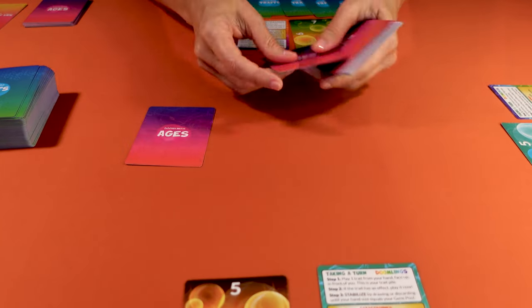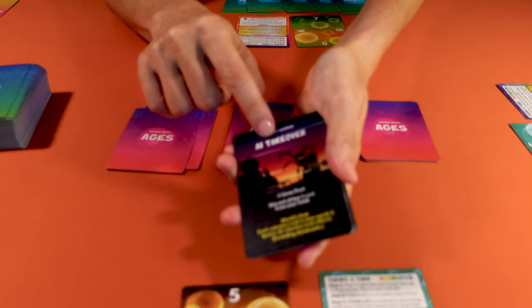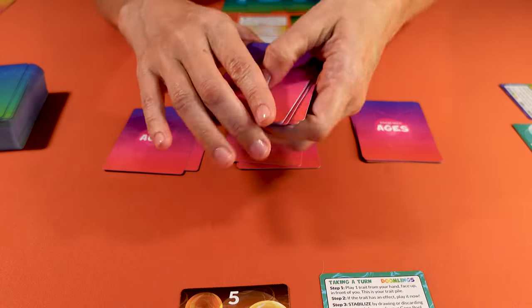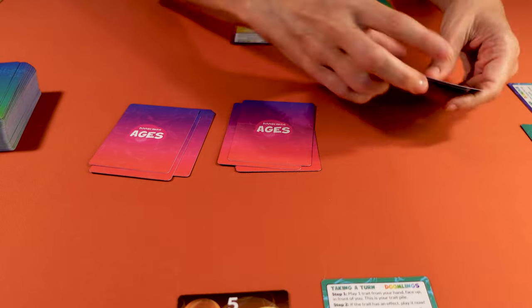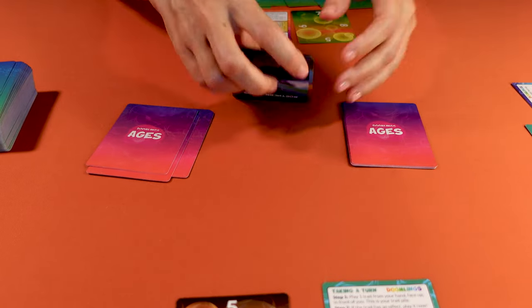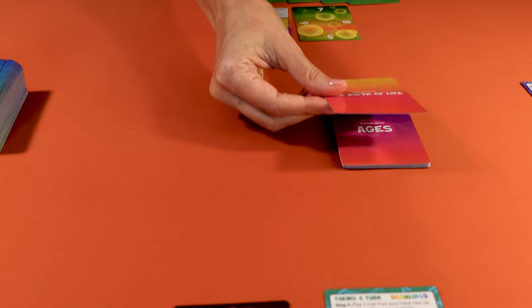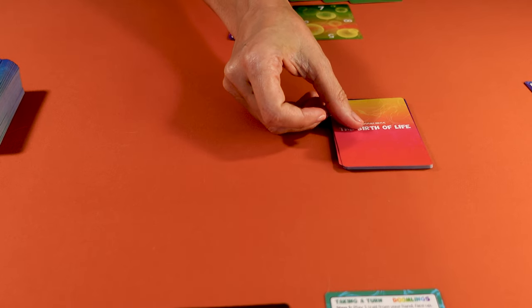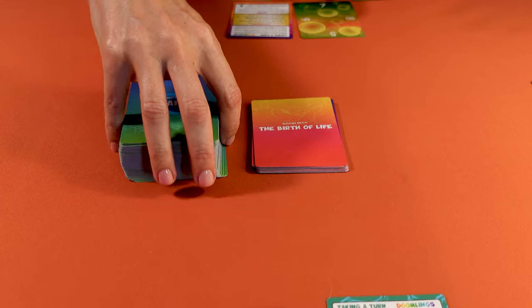Now let's set up the ages deck. Deal three piles of three ages cards face down. Randomly deal one catastrophe card on each pile. Shuffle each pile separately. Stack each pile of four cards on top of each other. Place the birth of life card on top of the deck, then place the ages deck in the middle of the table. You're now ready to begin your journey through the ages.